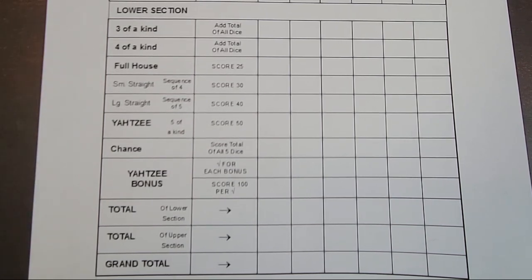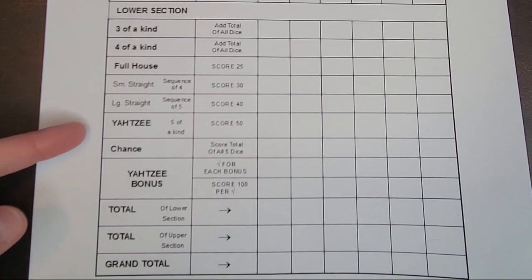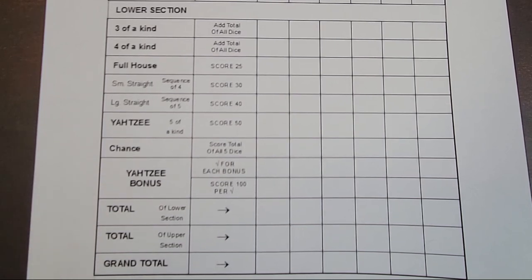Full house, which is three of one number and two of another number. We have a small straight, which is a sequence of four numbers in a row, and a large straight, which is a sequence of five numbers in a row. Then, of course, we have Yahtzee and chance.